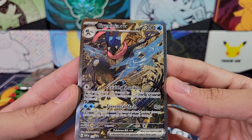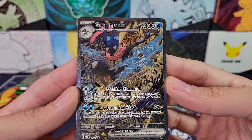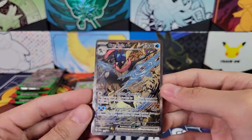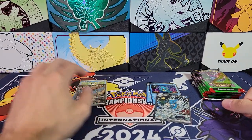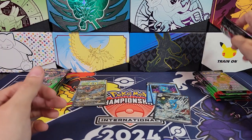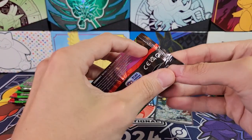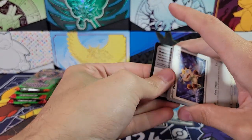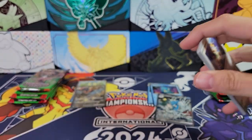And then of course the thing that you really want: Greninja EX. Very cool, special illustration rare. I actually like this one more than the one from the set, because the one from Twilight Masquerade is actually a Terra EX, and I actually don't really like it that much. So I really like this one.